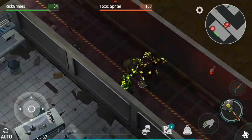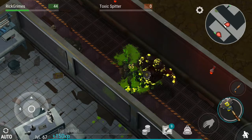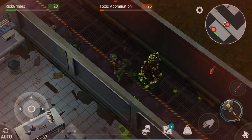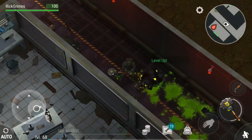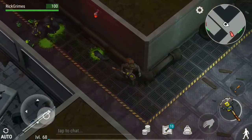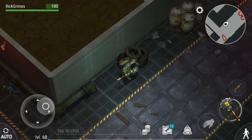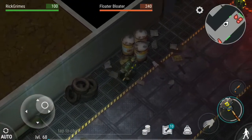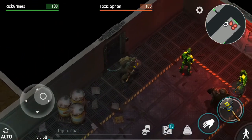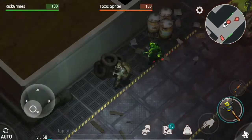First have a sneak attack on this toxic abomination then run away. Now let's take them down slowly - that's fine. I got a level up, that's really amazing! Again, you can just stick to the walls and you won't get attacked by the turret - you don't waste your bullets, so it's pretty good. Here you can have a sneak attack on this toxic spitter, which is good.